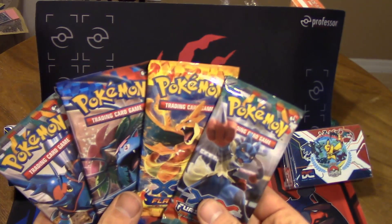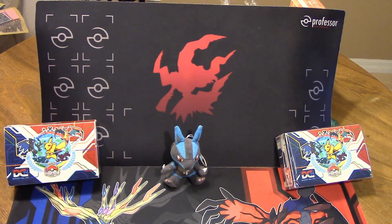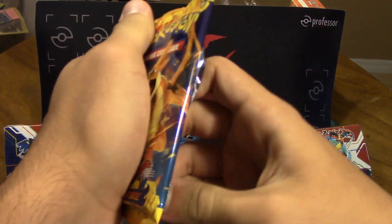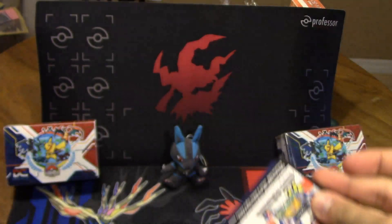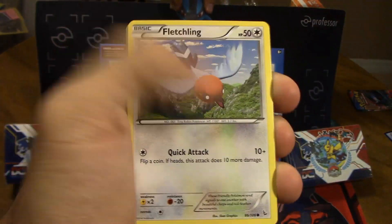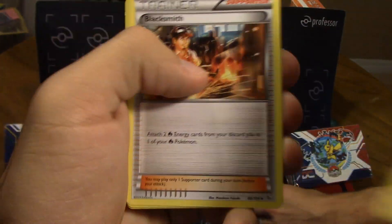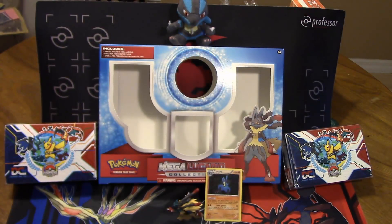So this box came with 4 packs. I'll let N go ahead and open up the first pack — a Flashfire, and I'll open up a Furious Fist. Starting with Flashfire: Geodude, Fletchling, Phoebe, Pidgey, Flabébé, Skorupi, Blacksmith, Luxio, Reverse Holo LitLeo. And for the rare — a Forretress! That's funny, I actually just traded one of those away to somebody, so now we got another one back.